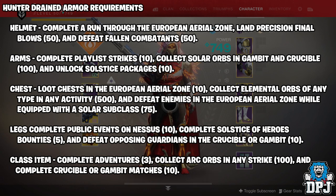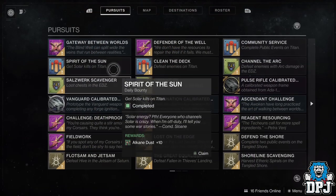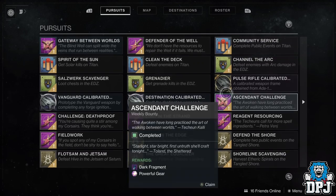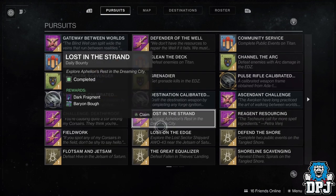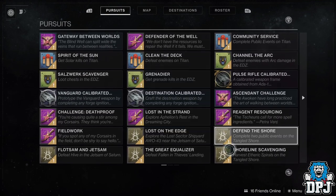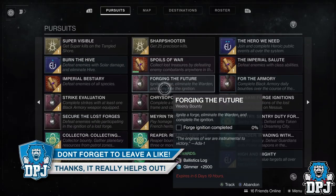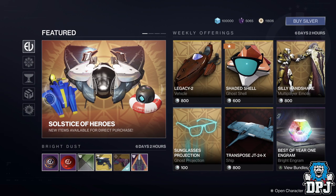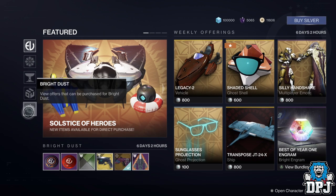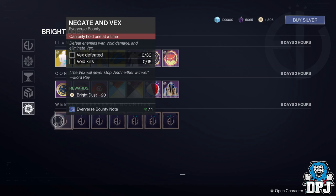Let's move on to the hunter renewed set. The helmet: complete bounties - you have to do 50 of these. You can just obviously stack bounties from anywhere in the game. Every planet offers 3, then you've got Gambit, Hawthorne, Zavala, Lord Shaxx, the gunsmith, Ada-1, Werner, the Sarge of Kallus - all of these count. Now if you are out of bounties and you've done all of them, or some are just too long to do, Eververse also sells bounties which cost notes. If you've got plenty of notes spare, you can just rinse and repeat those 2 or 3 bounties. They're actually relatively straightforward to do.